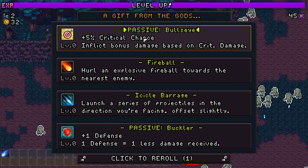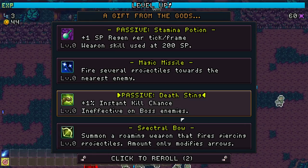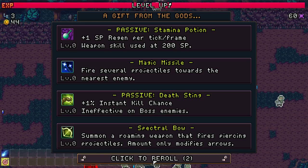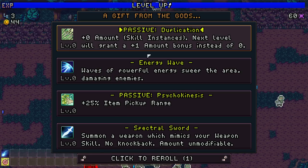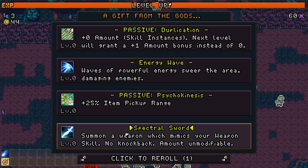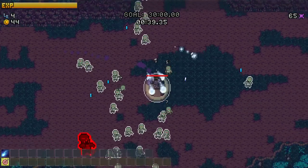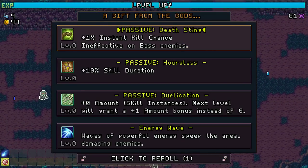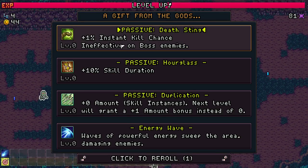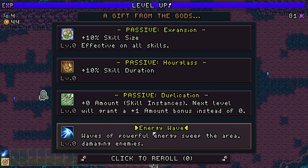Buckler, fireball, crit - apparently somebody's telling me crit chance and crit damage. This guy's huge! We're running with these guys, need like the stamina potion. Magic missile, so many choices, leveling up so quick. Spectral sword, psychokinesis, energy wave, duplication, lightning strike, Curious Wisp - we're just gonna be like a run-into-them build, a little Void Walker.